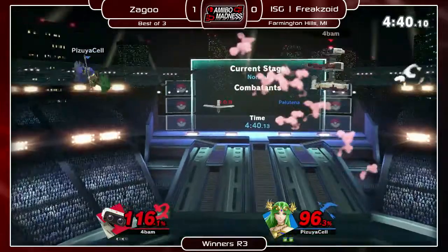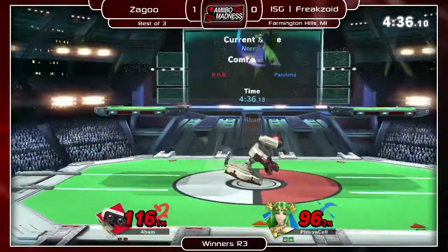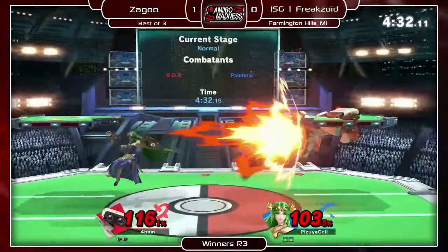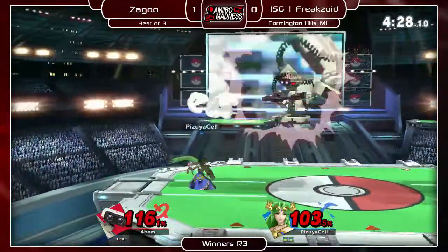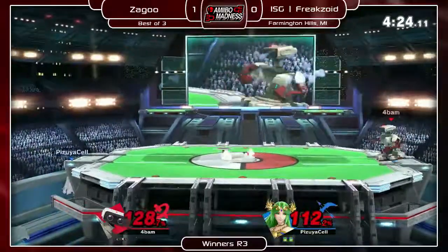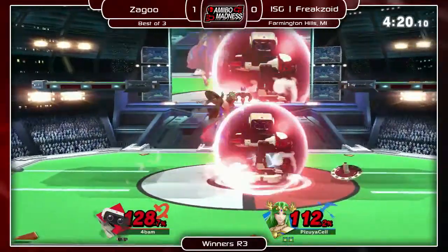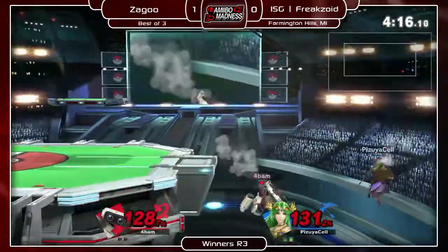He went for the up tilt — that might have been a confirm with the up tilt up air, it looked pretty true. I wouldn't doubt it. One thing I want to see Freakzoid doing more is trying to stuff more of ROB's nairs. He's doing a decent job of contending with ROB's aerials in the neutral, but ROB's nair still has a lot of start-up. That's how you beat that move in Smash 4, that's how you beat it in this game.